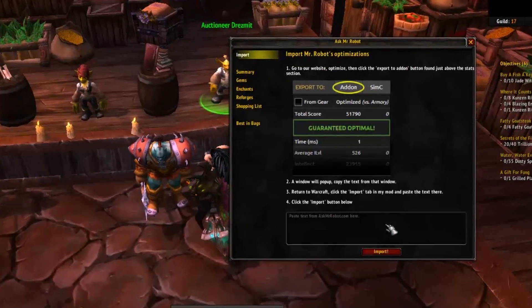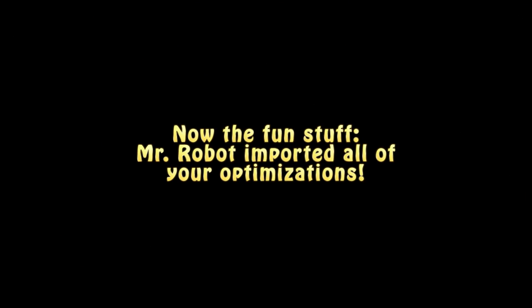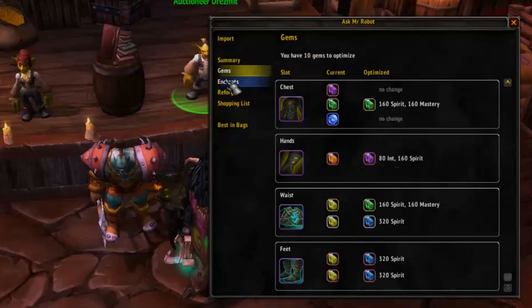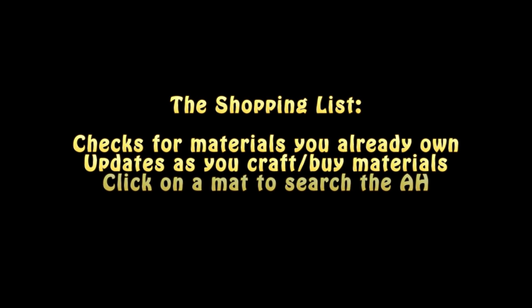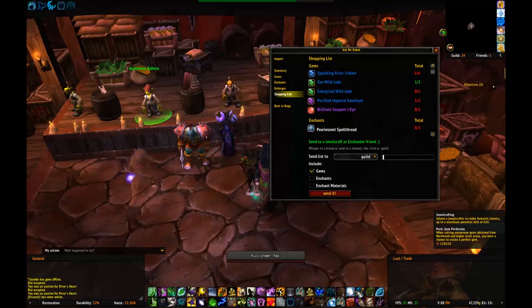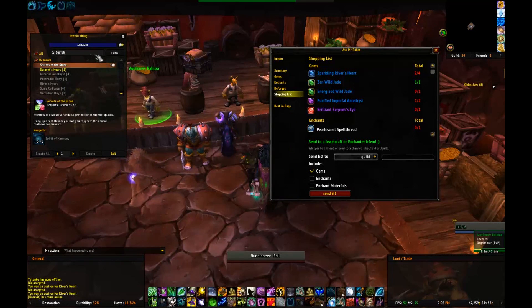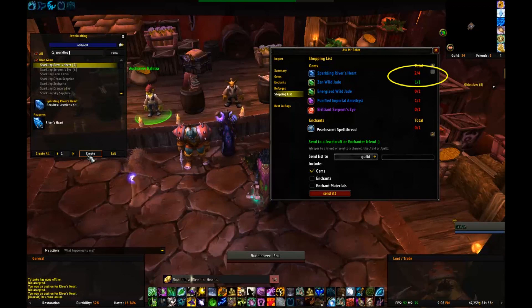You go to the website, you optimize your gear, you get a little code that you insert into the mod. And I think you have to do that every time, because there's something with the API or something like that. But this thing will do everything for you. It'll actually take a look at what you have in your bags already, and it will come up with a shopping list for you. It will tell you what you need from the auction house, or as you make stuff, it'll add that to your list.